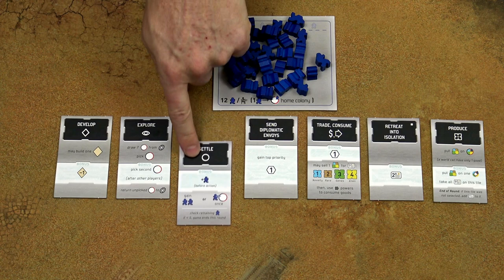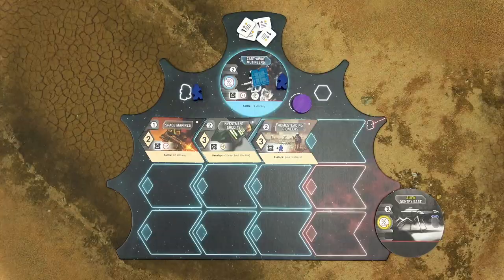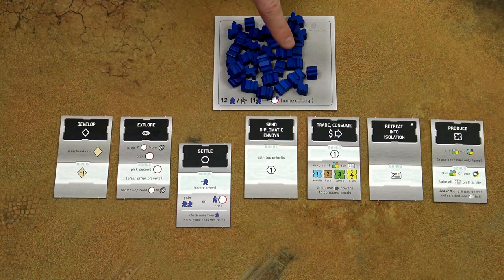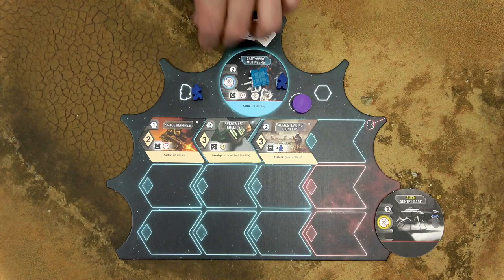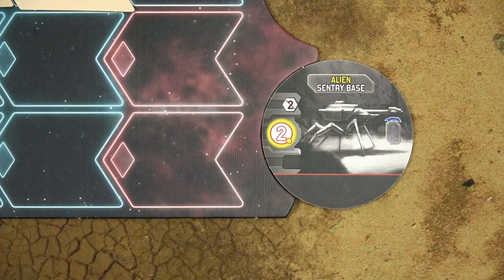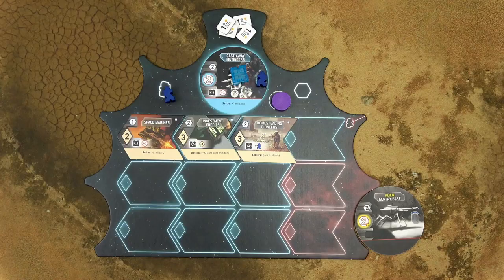When the settle action is selected, the player who selected the action takes one colonist as a bonus and places it on their player mat. Then all players have two options: they either take two colonists from the supply, or they may colonize or settle one world. You have to do one of those two actions — you cannot simply pass. If you decide to take two colonists, simply take them from the supply and place them on your player mat. If you decide to settle a world, you may colonize one of your explored worlds. First, you must have the number of colonists depicted on the world tile. You may even use the colonist which you take as a bonus from this settle action.